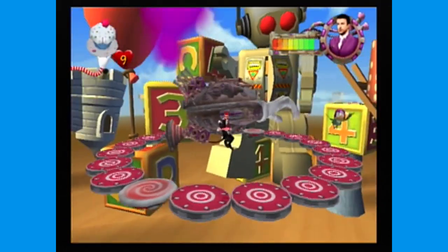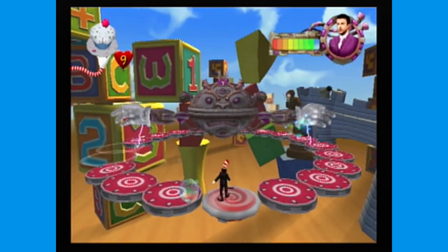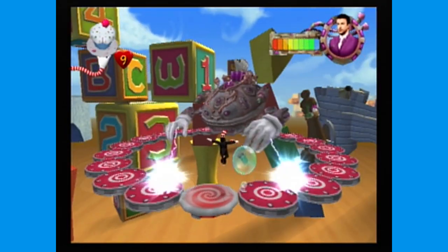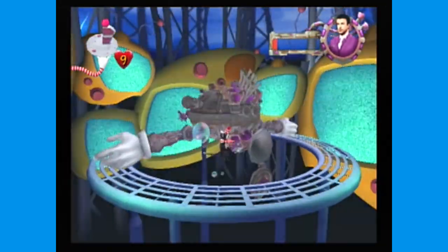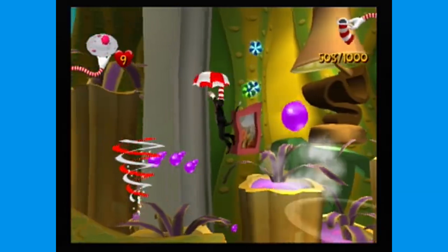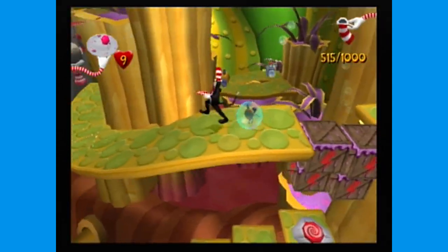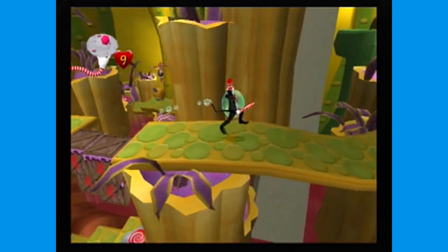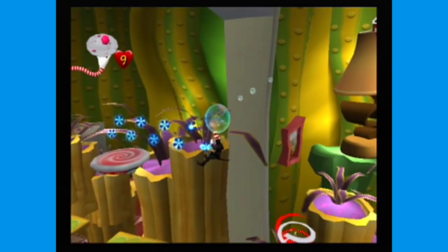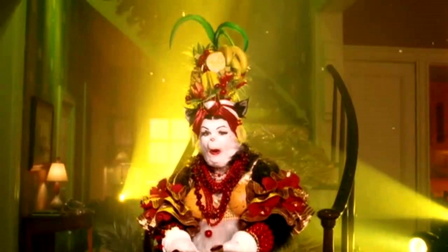There are three boss fights, and they are all the exact same as each other — super simplistic. You might die a few times; I died a few times. But they're not super difficult at all, and they're easily the worst part of the game, but not the worst-worst. When you collect everything, you get a bonus level — it's basically just another level but with fewer collectibles, since you already finished everything. But you do get more gallery photos.